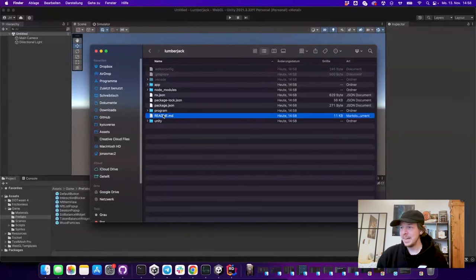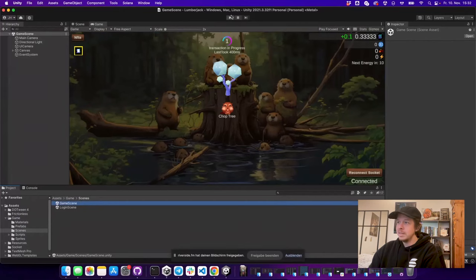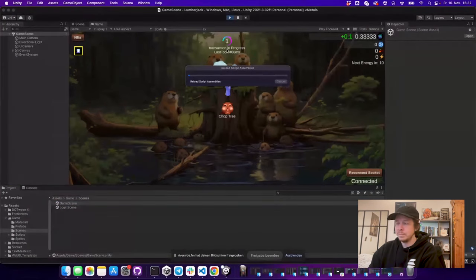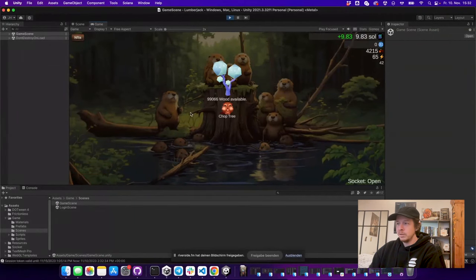It comes with a quick start, so let's switch over to Unity. We can just start our game scene here and immediately try the game out. On the bottom left we have the editor login button, so I can log into the editor which just creates a key pair within the editor and requests an airdrop.